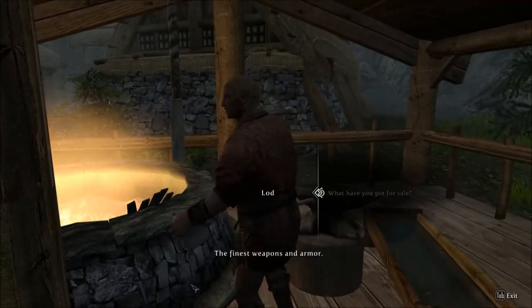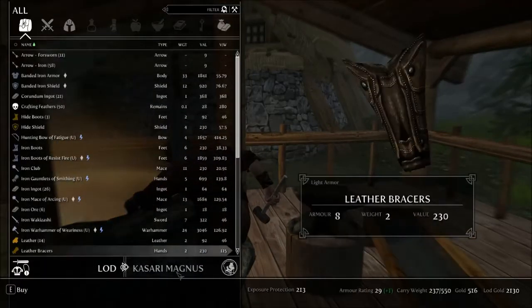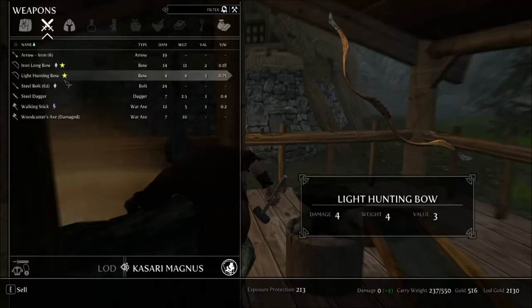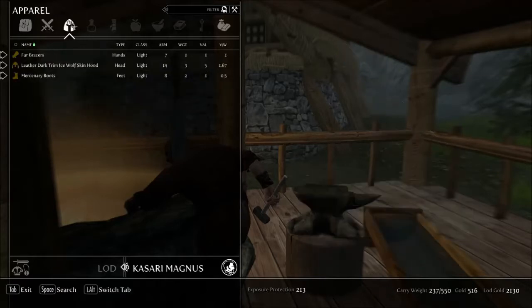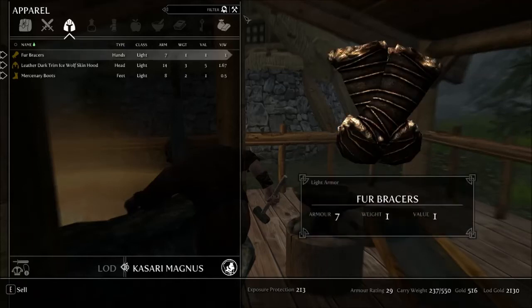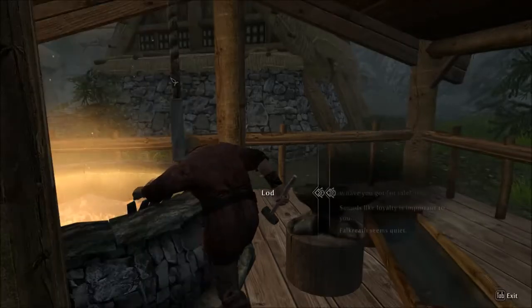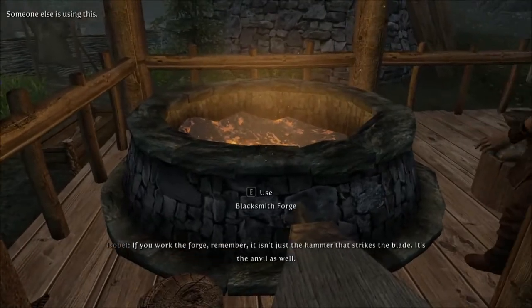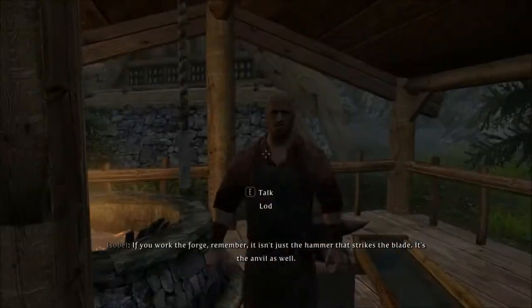Feels good. The finest weapons and armor. Let's see what we've got for sale here. We're keeping everything you see here. Oh right, I'm wearing a mage's armor right now — that's why. I'm actually kind of low on gear at the moment. See me at my forge if you need arms or armor. If you work in the forge, remember — it isn't just the hammer that strikes the blade; it's the anvil as well.